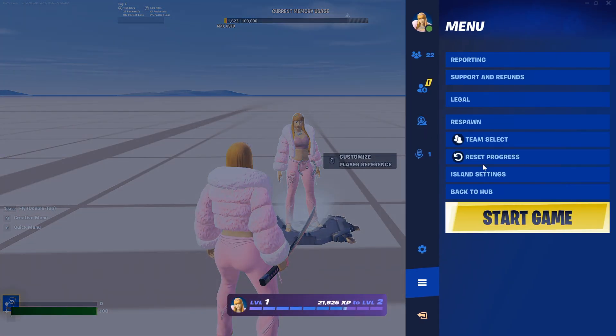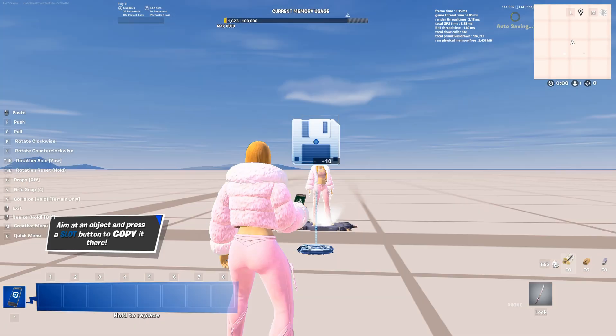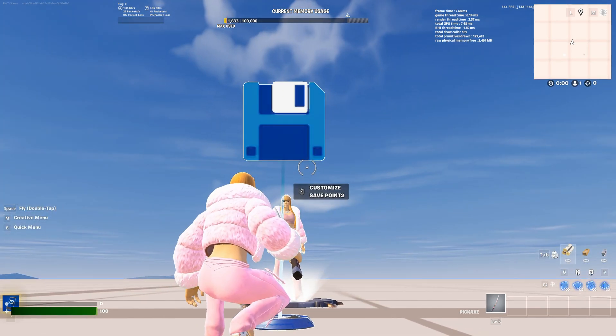Then once you place it you're going to have to go back to island settings. Then once you're back in island settings you have to go back to content and search up save point, and you're going to place this right in front of your player leaderboard. Once you place it you're going to have to click on customize save point 2.